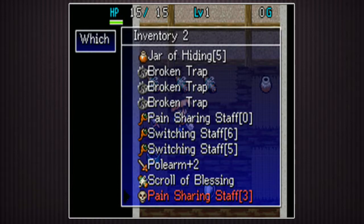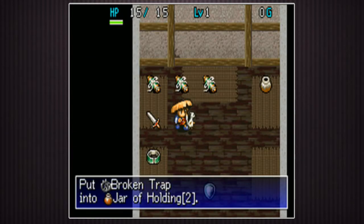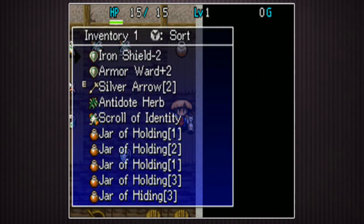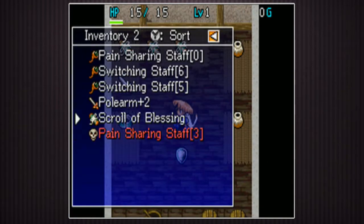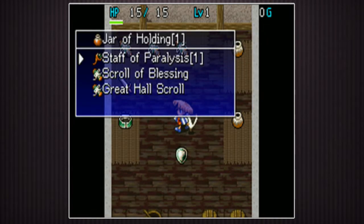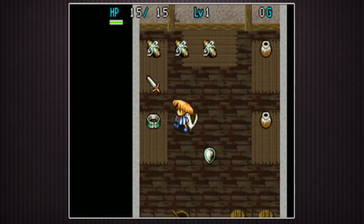I'm gonna put my broken traps in a four slot jar of holding and set it down over here. I'm gonna make it so you can't find any equipment in Skrull Cave, so no swords or shields. That is a big, big deal, but I've tested this out and it is possible to beat it with these rules. So you're only gonna get herbs, and staffs and scrolls.